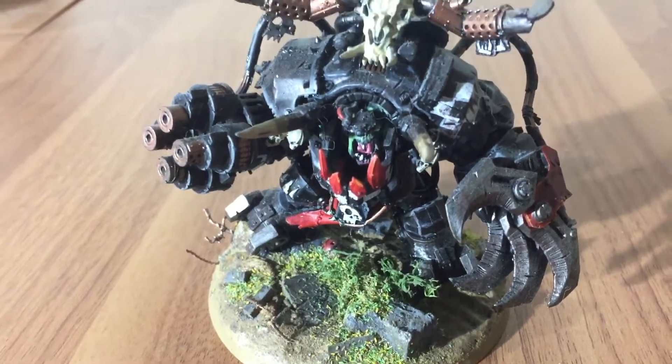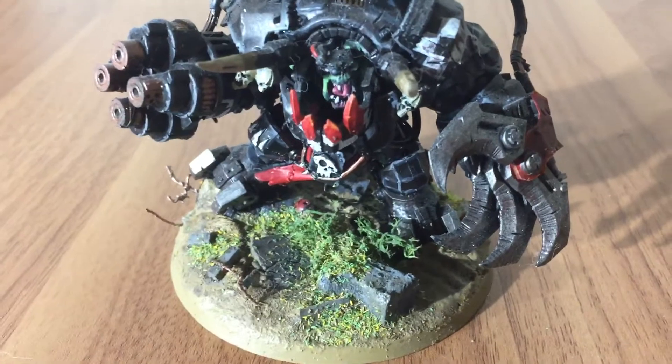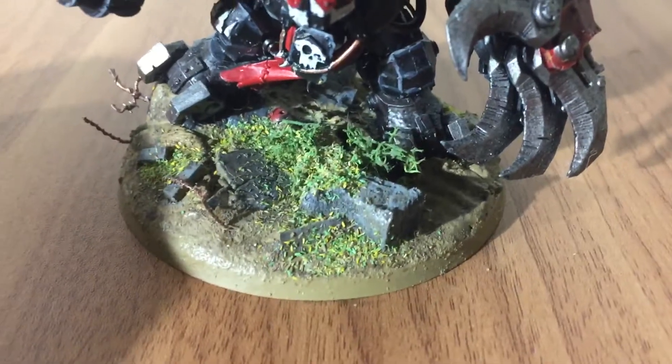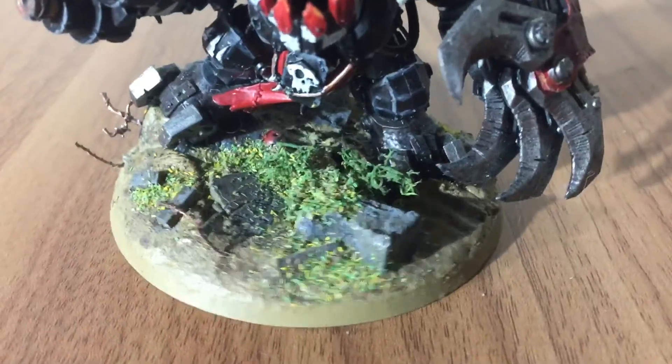Here's Gazgul. He's 285 points in total and I've painted him in standard goth colours. On his base I've added a few little bits and bobs — some extra ruined barbed wire and some extra blocks.